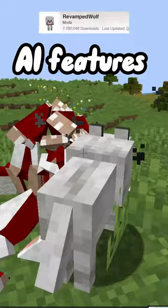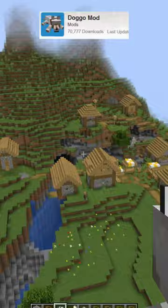The Doggo mod gives wolves a more varied set of animations, including stuff like playing fetch, and finally Doggy to make you use wolves as projectiles. Comment down below which is your favorite.